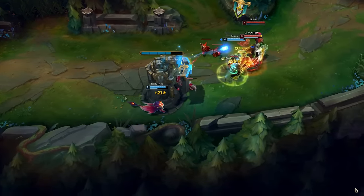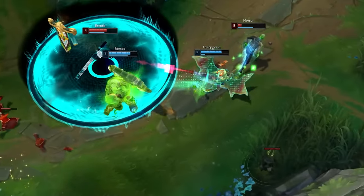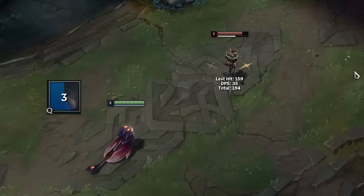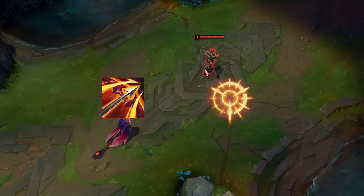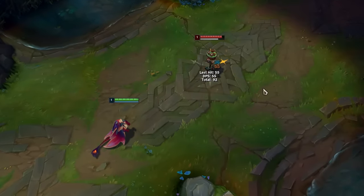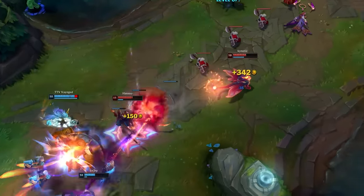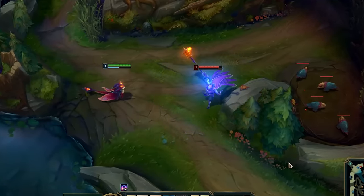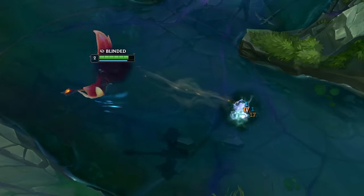While attacking in his E, it might look like Smolder is throwing auto attacks, but you should consider them more as abilities — unlike the Q, which is considered more like an auto attack. So the E will not interact with any on-hit items or runes, making E damage not really great late game. That's why you should mainly use it to reposition yourself in fights. The good thing is that E attacks cannot be blocked by Jax, Shen, and Nila, nor will Teemo's blind stop it from doing damage.